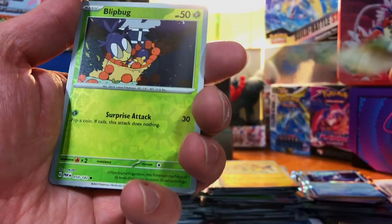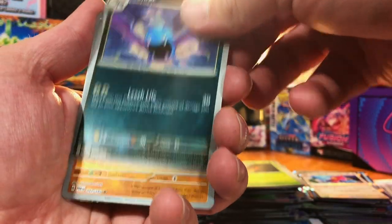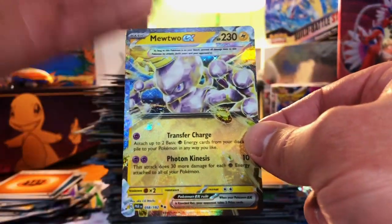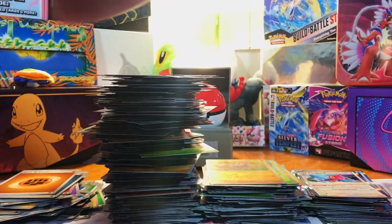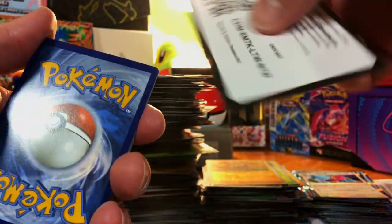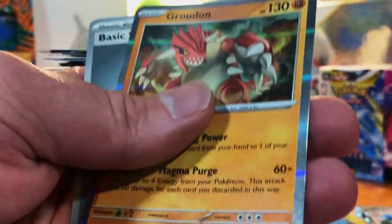We got a Swablu, a Blipbug, and a Porygon Z. We got a Golbat, a Gligar, and — the Mewtwo EX Tera card. Nice, I love that. I am loving this set — as far as Scarlet and Violet is concerned, this is easily one of the best, if not the best. Got a Wiglett, a Kingdra, and a Groudon.